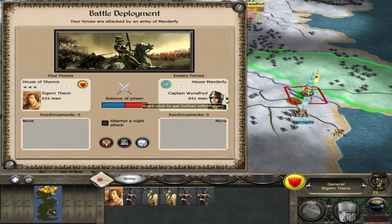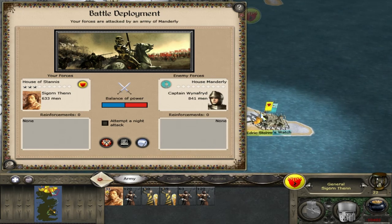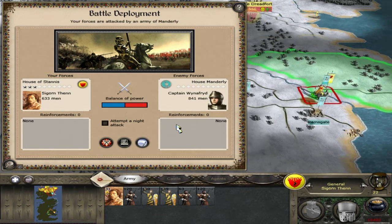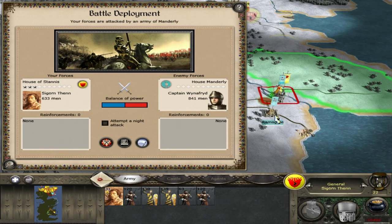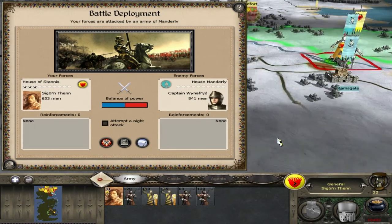What is up, guys, Simpsi here, and today I have another episode of Let's Play Westeros Turtle War with the Winter submod, House Stannis Baratheon. First things first, we were besieging Widow's Watch. I did skip a couple of turns since the last episode. We tried to negotiate with House Manderly — I tried to give them Carhold for a ceasefire and hopefully a potential alliance, but obviously that didn't happen.